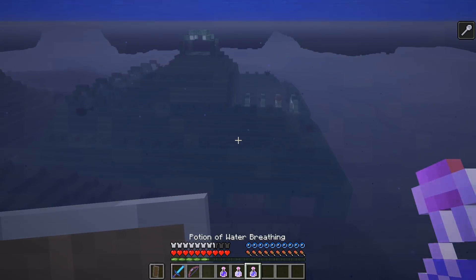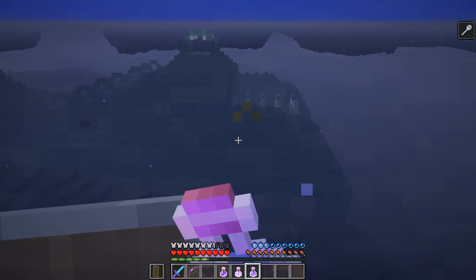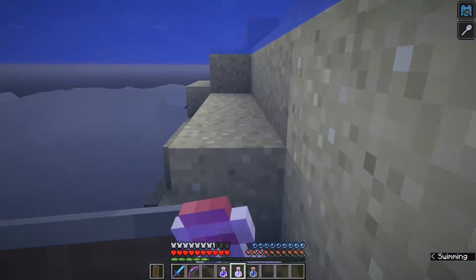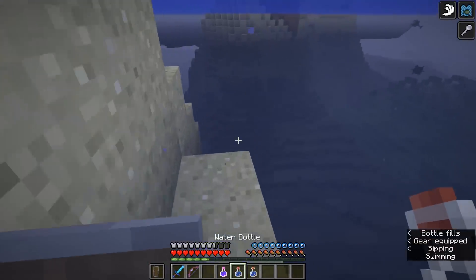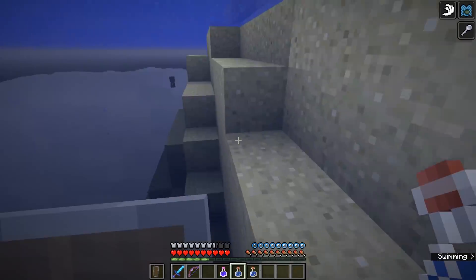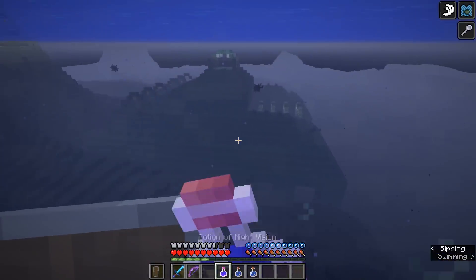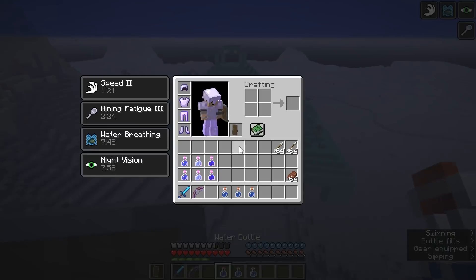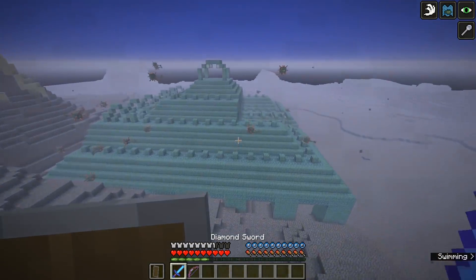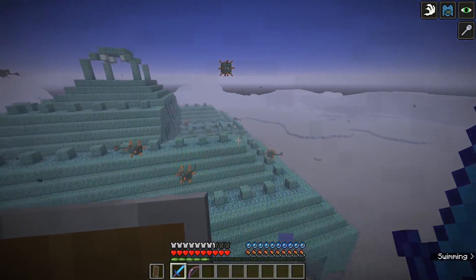So let's go ahead and drink all of these. You can see that oxygen bubble just popped right there, but if we drink the water breathing potion, that won't happen anymore. Next let's do some swiftness — this will only last for a minute and a half, so not very long. Next we'll do night vision. And you can see it's basically day underwater. All those bottles fill with water right after you drink them.